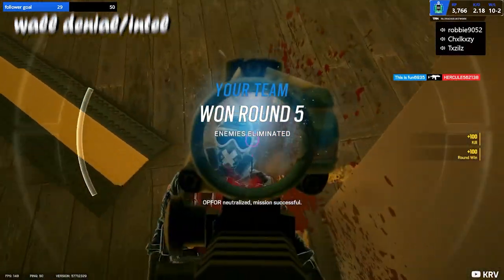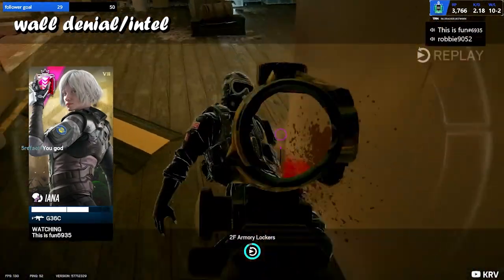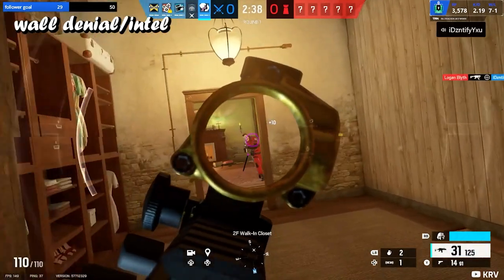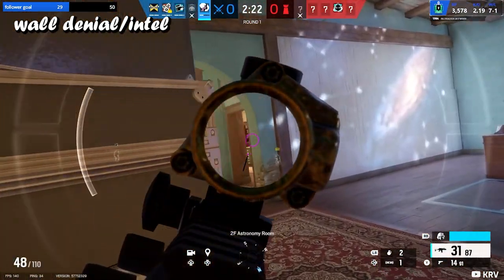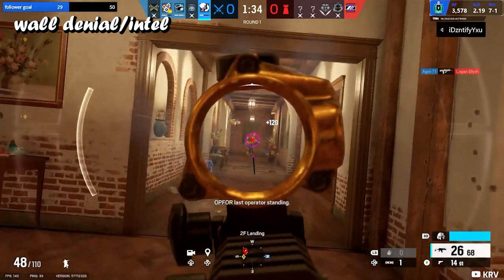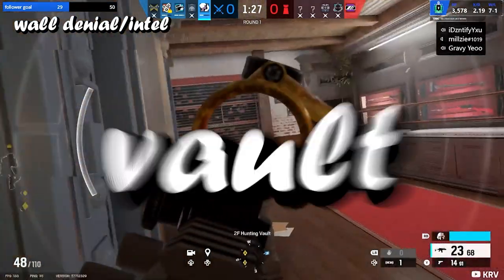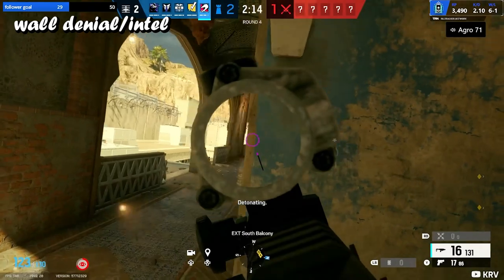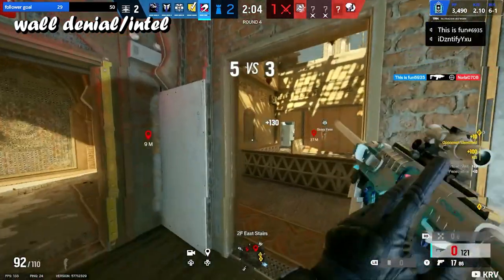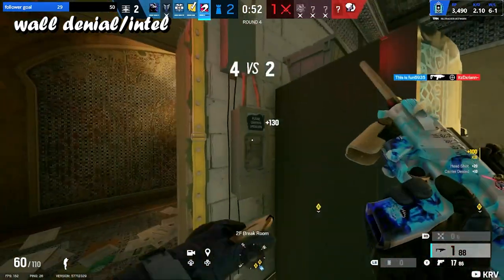I recommend using Zero because the intel from placing Argus cams everywhere is amazing in a stack. Osa is also solid — she has EMPs and her shield, which in my opinion makes her better than Thatcher in certain situations. For example, against Bandit, Osa can put her shield down and then use EMPs. With Thatcher you're just throwing grenades and timing it right, but Osa's shield plus EMPs gives you more control to get that wall.